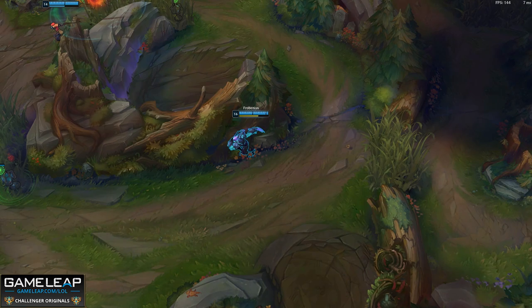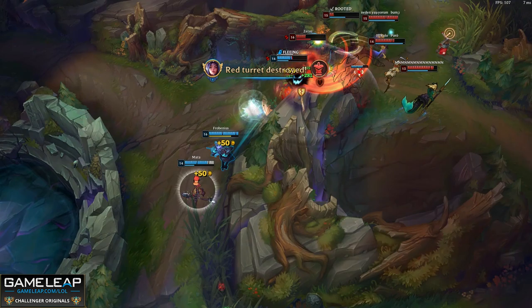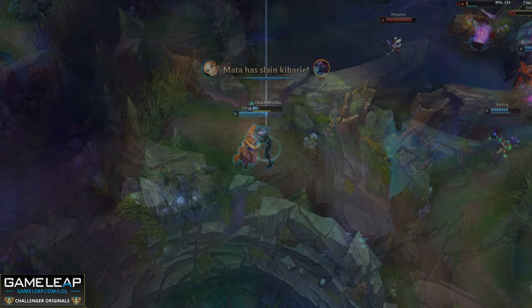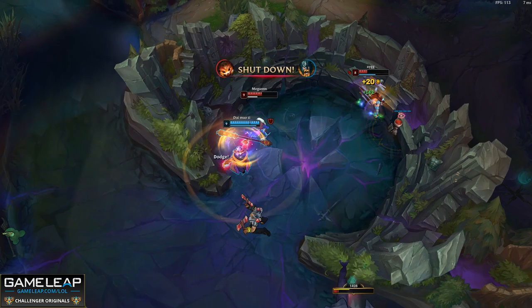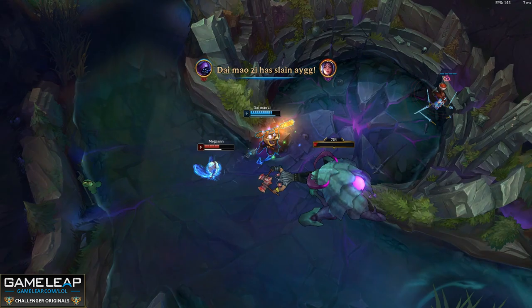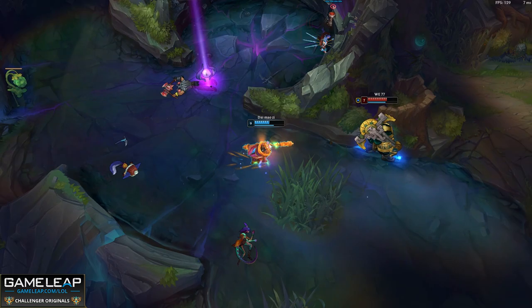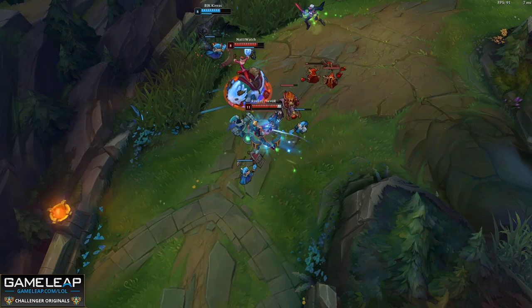They spend the entire game typing instead of playing. Every second that you spend typing is time that you cannot be playing. You physically cannot use your keyboard to activate your spells if your enter key is pressed down. In my opinion, if your only goal is to climb, the best way to do that is to not type to anyone. If you do have to type, make sure it's as short as possible. So many times I see people arguing with each other instead of playing the game. Typing that person is not going to do anything — whatever they did is in the past. You can't undo it.